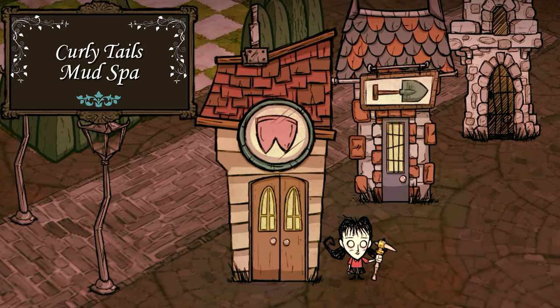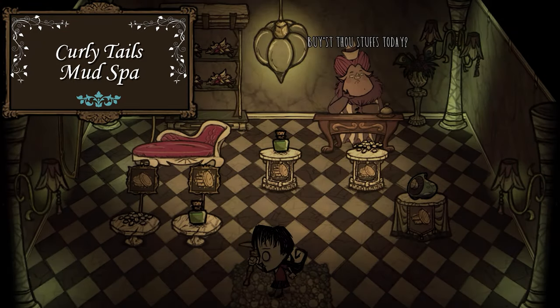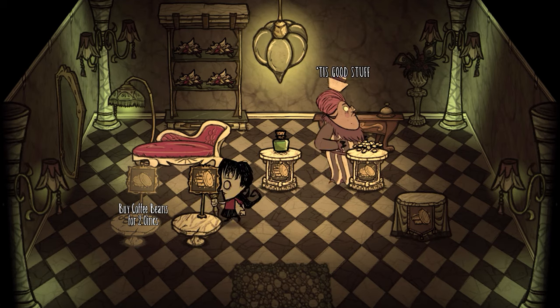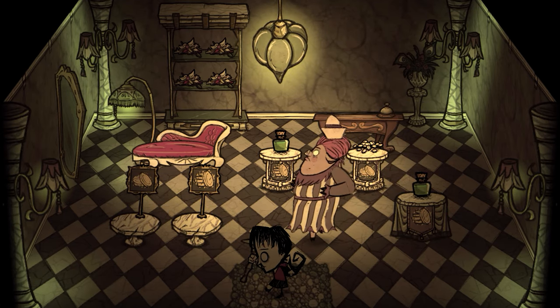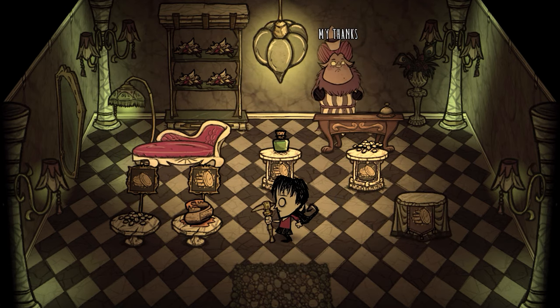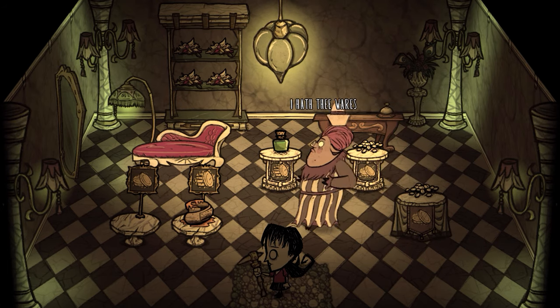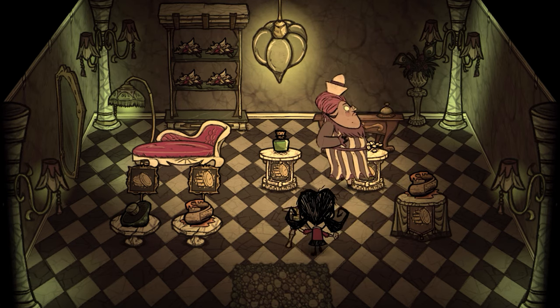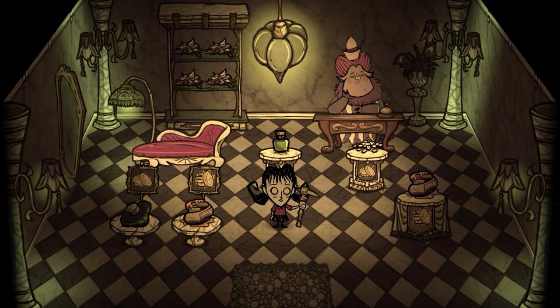Curly Tails Mud Spa is the local holistic healthcare store offering numerous healing items like honey poultice, healing salve, and blue caps. Not sure how the coffee beans and green caps fit in, but I'd assume pharmaceutical sales are getting quietly supplemented with a back room filled with grow lights for cultivating coffee and psychedelics. All of the items are rather cheap and very convenient in a pinch — three oinks for a blue cap is some of the cheapest health you will find anywhere. The shop is manned by a beautician pig which will accept feathers for trading.